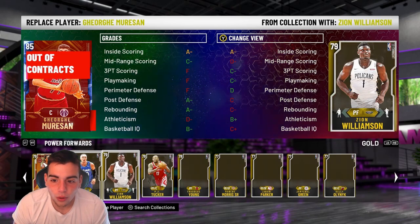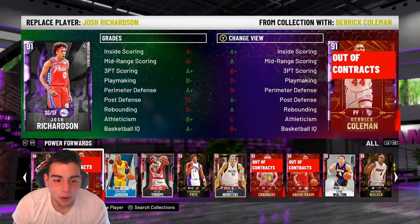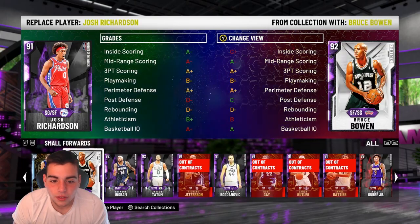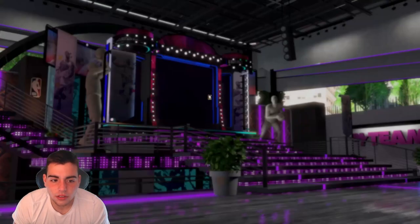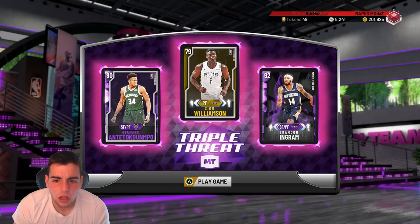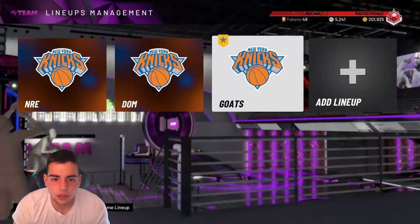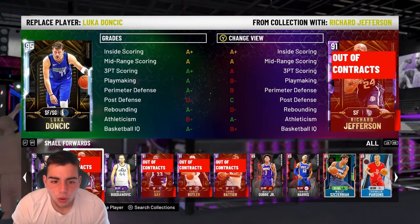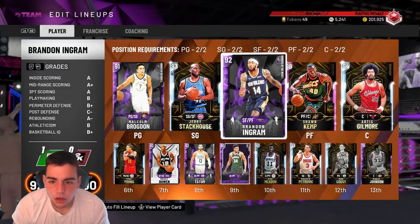Let's look at this Zion — honestly I'm hyped about that. There he is, let's get him in. We got my boy Brandon Ingram — let's check it. Does it look like it works? Does it actually not work? That is the weirdest thing ever. Let's see — small forwards, Brandon Ingram... does it not work? This is so weird, I'm so excited to see this.